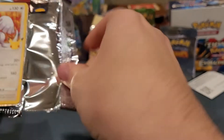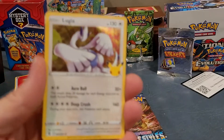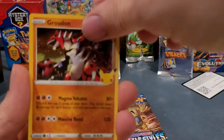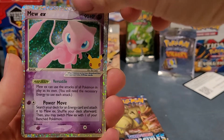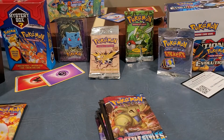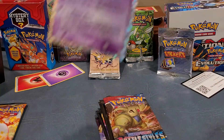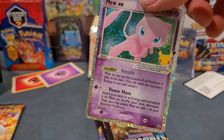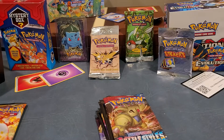Another Celebrations pack. We got another hitter — I see it. Lugia, Groudon, Mew EX, and a Mew. Very nice. I already have one of these.